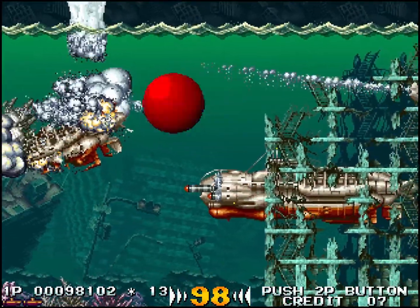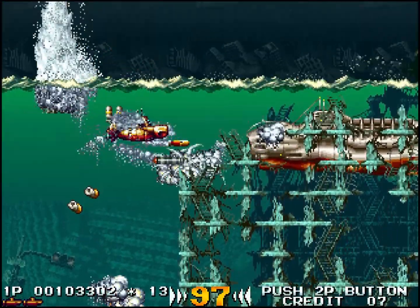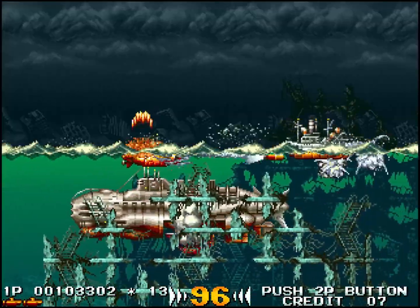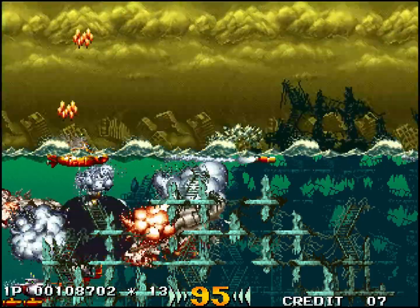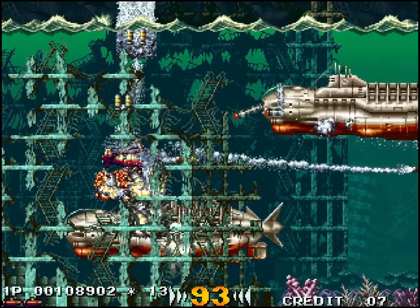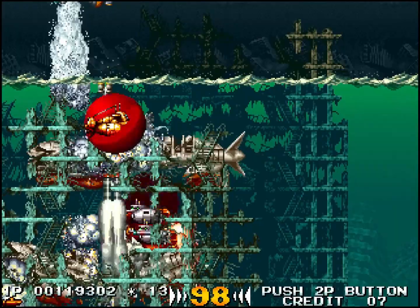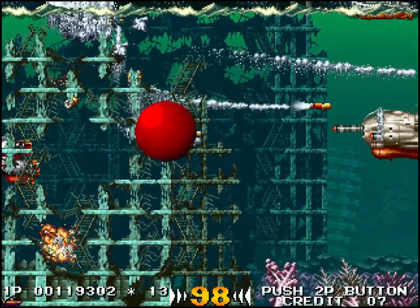Il faut se mettre au-dessus d'eux et lâcher des charges, et ça va tout seul. Sinon, ils sont très longs à dégommer. Ils nous lancent des missiles sur la partie arrière du sous-marin. On a un petit bouclier quand on réapparaît, mais ça ne dure pas longtemps.